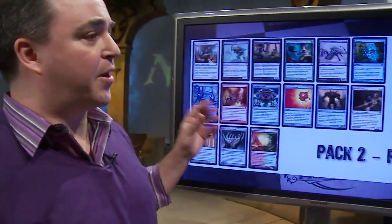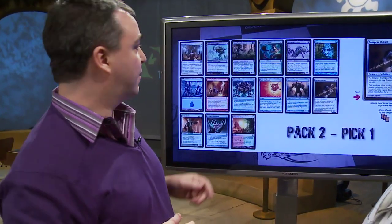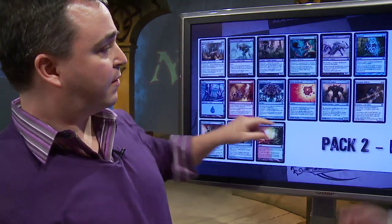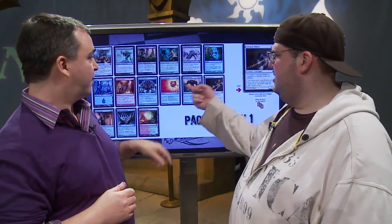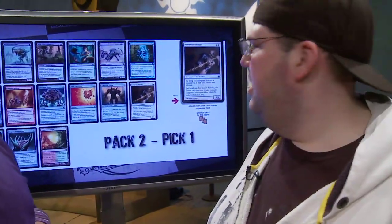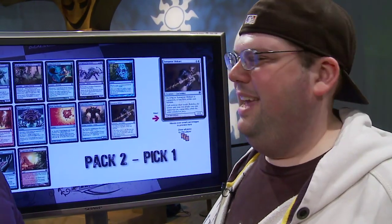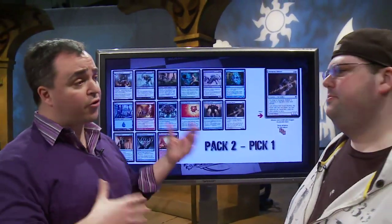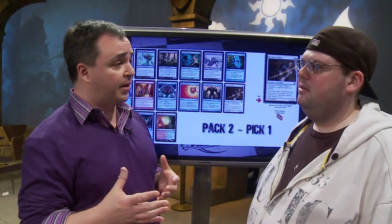Going into pack two, you have white, red, and black cards — a couple of each — plus a couple of axes and pieces of equipment. This first pack of pack two is not super exciting. The only cards worth looking at were the Edgerite and the Sunspear Shikari, with a glance at two possibly red artifacts, but the power level on them is really low. The upside of Sunspear Shikari is a lot higher, and if you take it and end up in black-red you haven't lost anything. You're also open to red-white equipment with lots of different ways to use your Darksteel Axe.